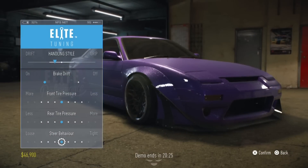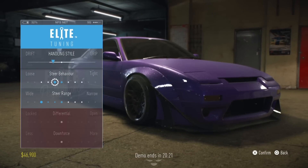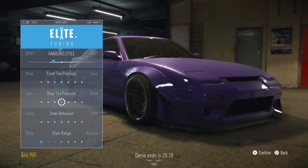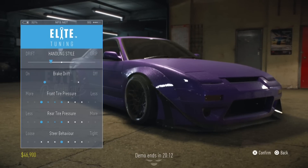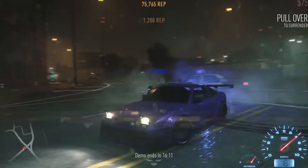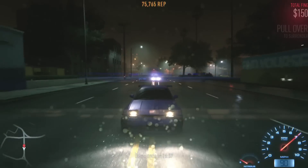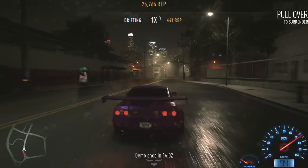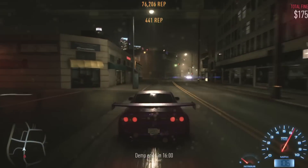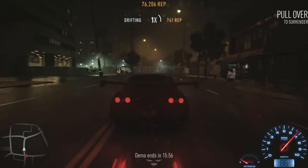Now the 180SX build really, really shocked me in a very good way. I put the tune mostly towards drift and, as I've said in the past, I'm more for the black box style handling. But I was actually surprised by the drift — it's not Criterion drifting as we know it right now. When you think Criterion drifting, you think Need for Speed Most Wanted 2012, you think Need for Speed Rivals. But I'm happy to say it actually takes a little bit more skill to get these slides going properly.